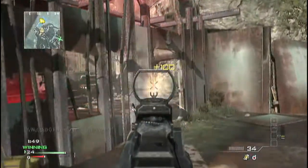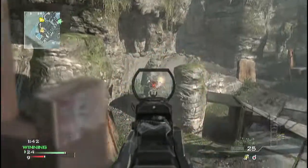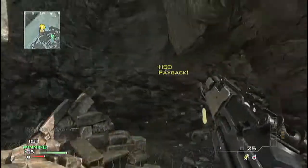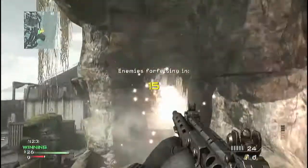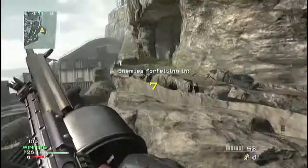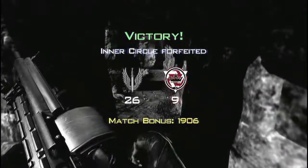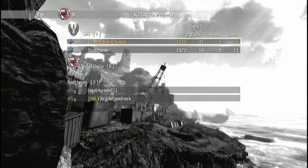Here's a quick tip: I like to do 2v2s in Faceoff — Faceoff is my favorite mode. I give these guys a thumbs up because they did not leave. My friend Stud Pwner went like 37 and 2, and I went like 47 and 5, and these guys did not leave until there were 10 seconds left. If you play Faceoff with Kill Confirmed, just don't collect tags — I don't even collect tags even when I'm playing legit.